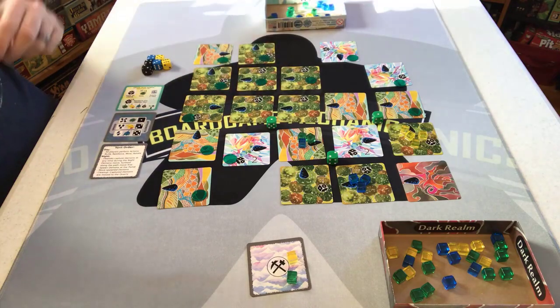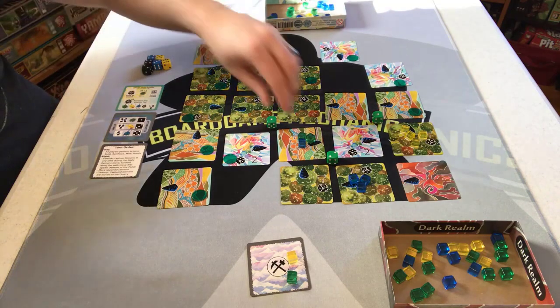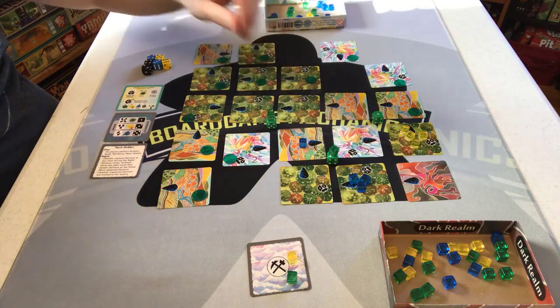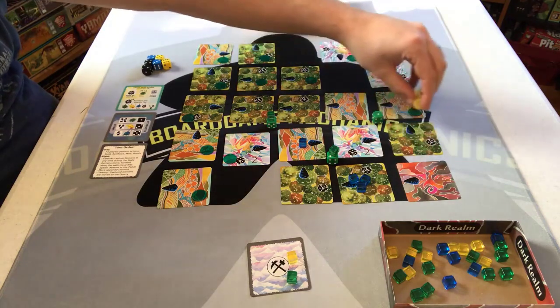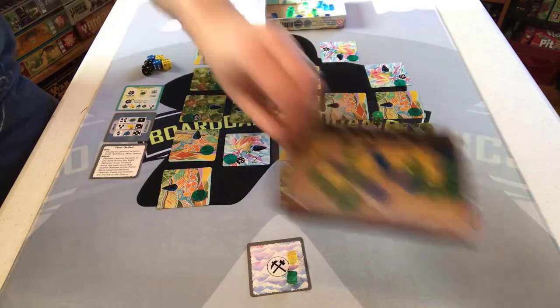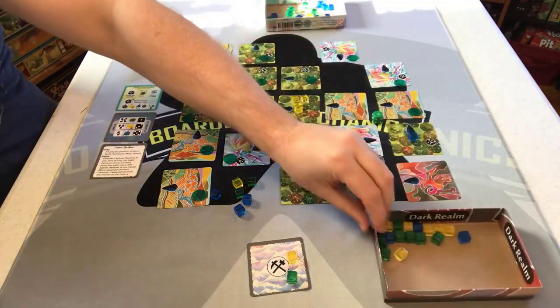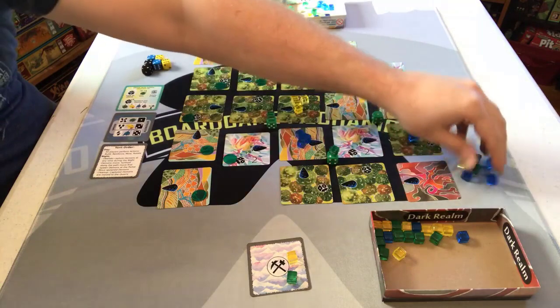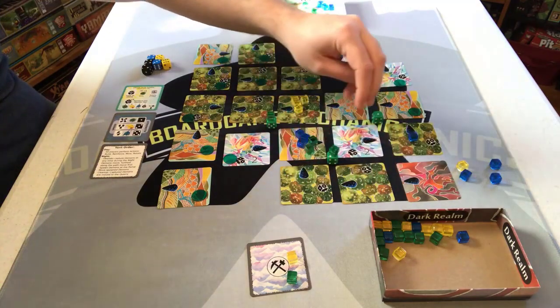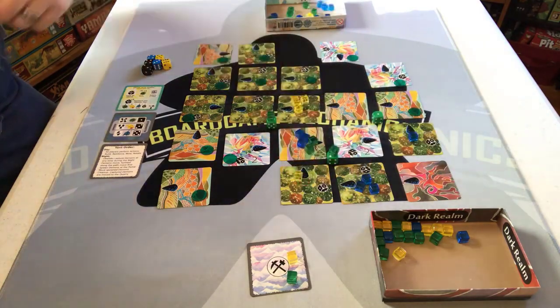Night phase round three. I capture two demons I can reach, then move all the demons — yellow three, blue two. We spawn six new ones: a green, a yellow, and three blues. Blues are tough because they're hard to capture. Green moves four, I can capture it here since I have strength one and green requires one. Blues move two, yellow moves three.